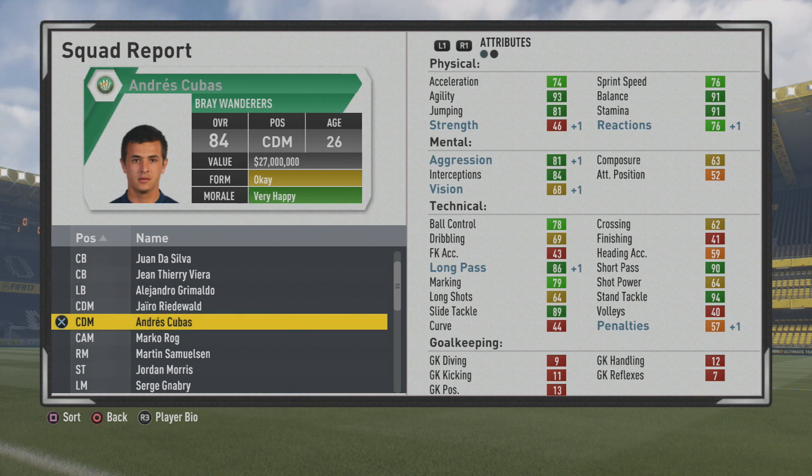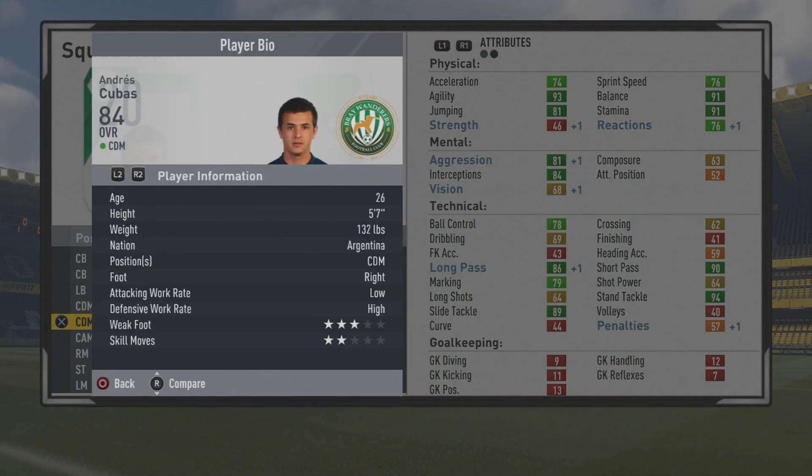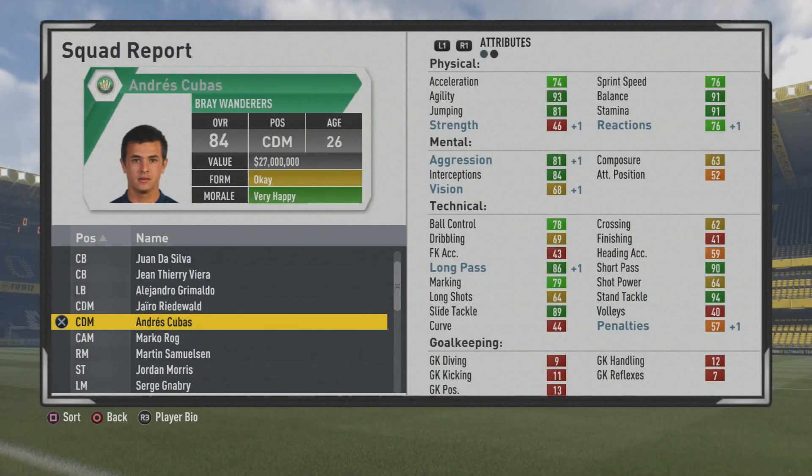Wonderful player with 93 agility, 91 balance, 81 jumping, 91 stamina, 81 aggression, 84 interceptions, 86 long pass, 90 short pass, 94 stand tackle, and 89 slide tackle — wonderful stats. I definitely think you could turn him into an even more attacking-minded player. You could try to train up that dribbling, which would make him even better and allow him to get forward even more — maybe even as a CAM or center mid. He'd be solid as a center mid regardless.